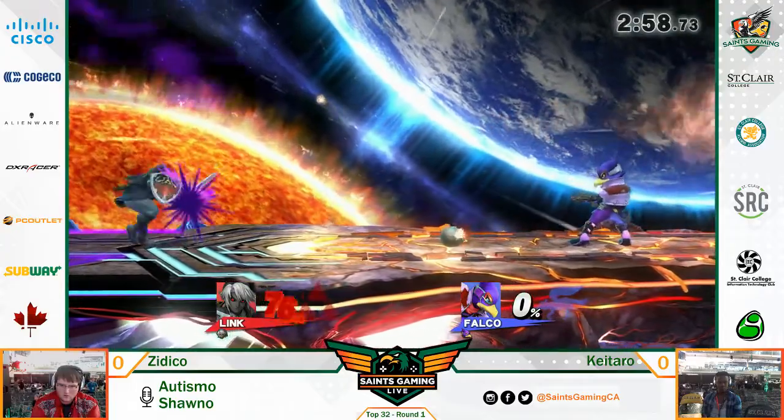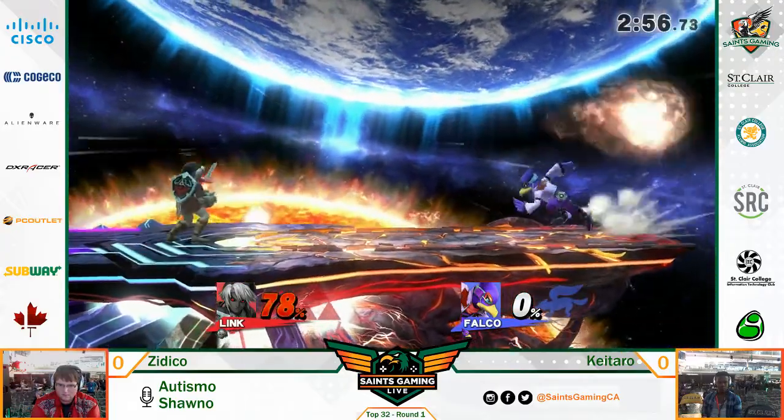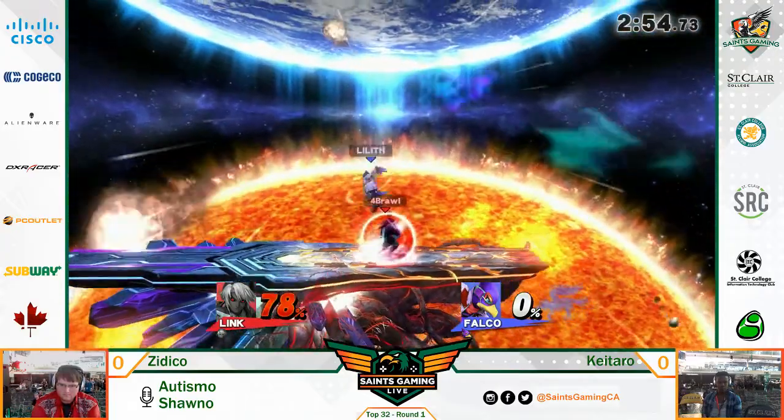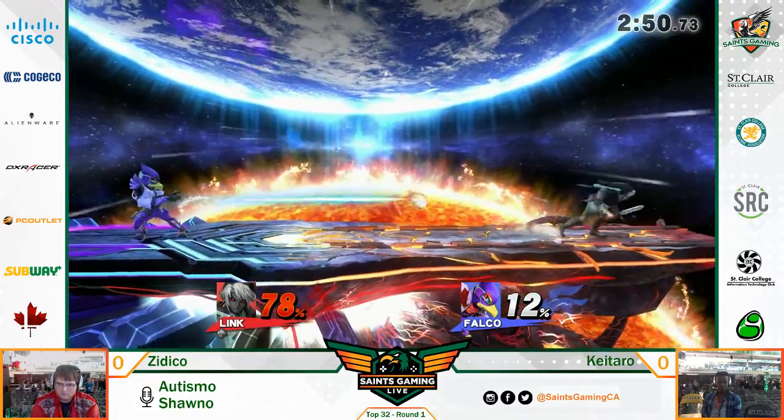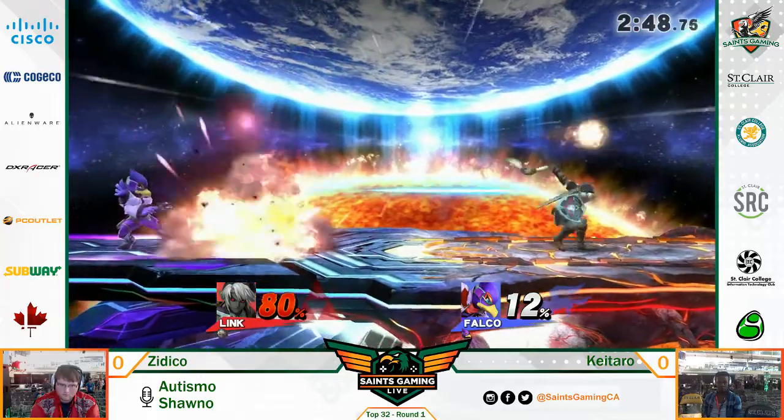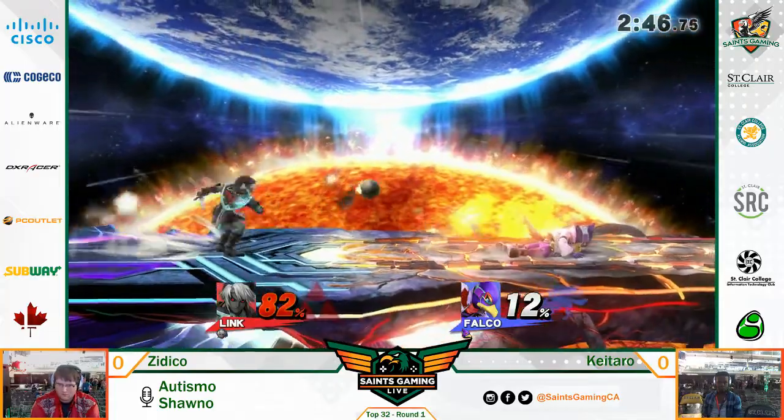The thing about Kataro is he's just out-spacing him. He's honestly just out-spacing him, he's reflecting projectiles. He obviously knows his matchup pretty well. Yeah, exactly. And the thing is, I'm not so sure if he's so good with Falco because not a lot of people play Falco.